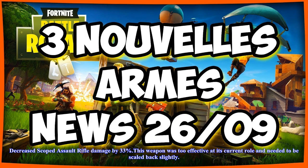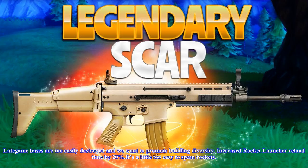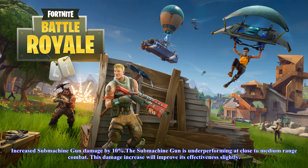Fixed an issue which caused supply drops to become stuck in the air after player-built structures beneath them were destroyed. Changes from the live update on October 6: Increased semi-auto sniper rifle damage by 50% — this weapon was often passed up because of its lower damage, and this increase will put it closer in line with its intended effectiveness. Decreased scoped assault rifle damage by 33% — this weapon was too effective and needed to be scaled back. Decreased grenade, grenade launcher, and rocket launcher environmental damage to 375, was 450.